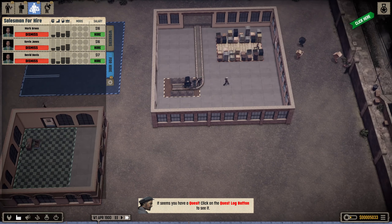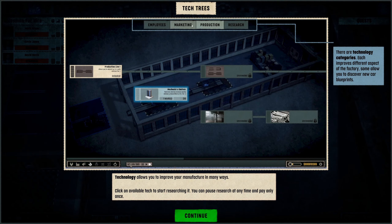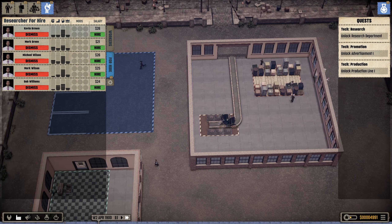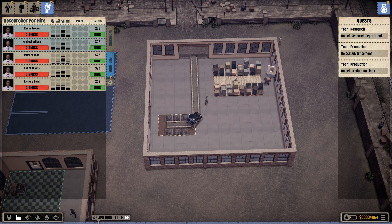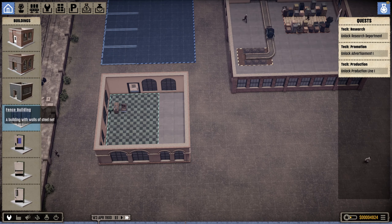We've finished the tutorial. The tech tree shows that technology allows you to improve your manufacturer in many ways - click on available tech to start researching and you can pause research anytime. There are separate research areas for research departments, advertisement, and production line improvements.